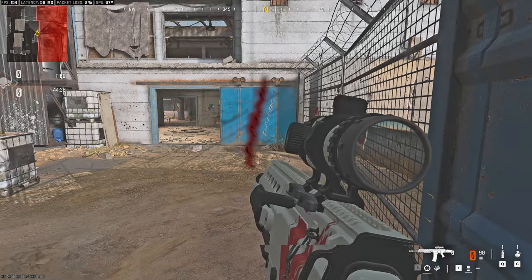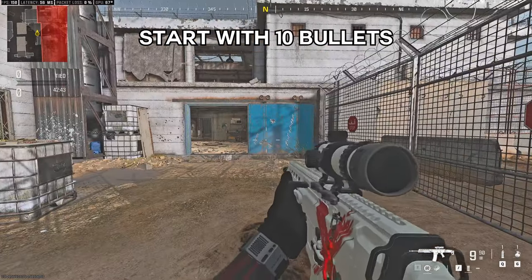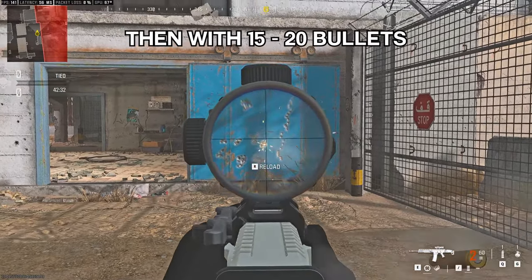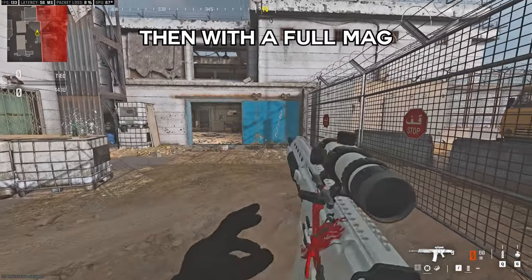Your goal is to pull in the opposite direction of how this pattern is going. Start by shooting 10 bullets only and move your aim while shooting in the opposite direction of how the gun is moving. Keep doing this until you see your bullets landing in the same spot, and once that pattern becomes easy, go for 15 or 20 bullets at a time, look at the pattern, and repeat. At some point you'll be able to do this with a full mag.